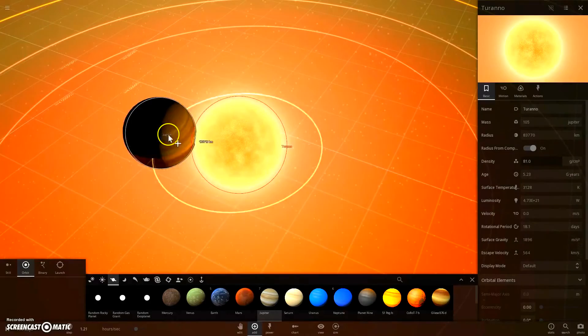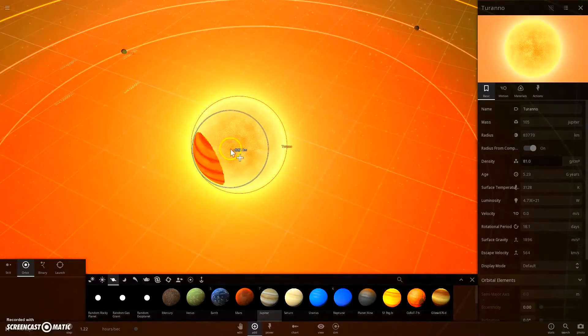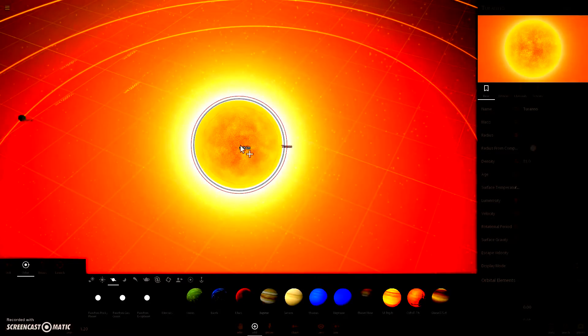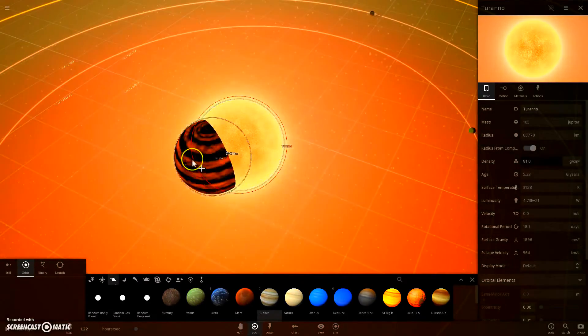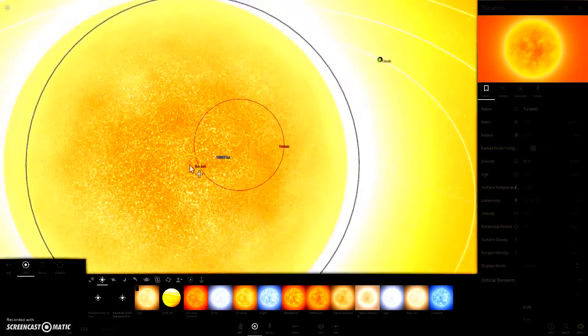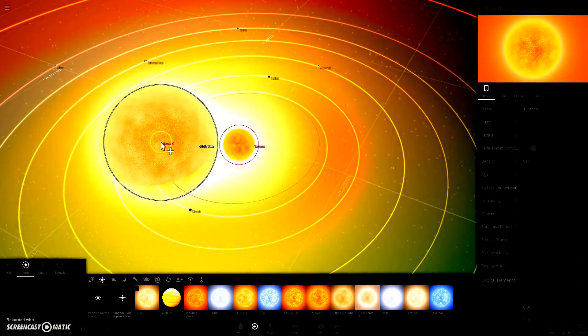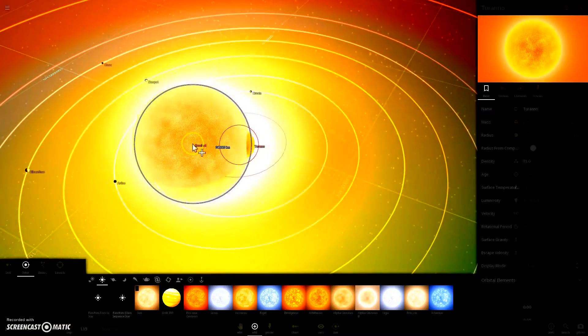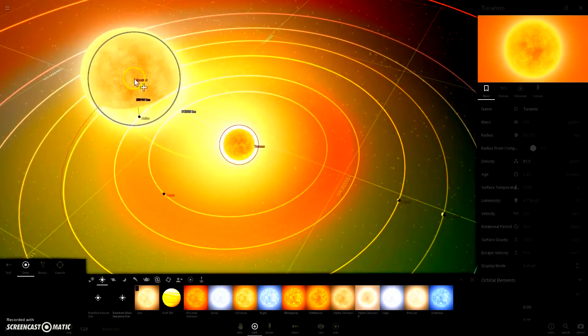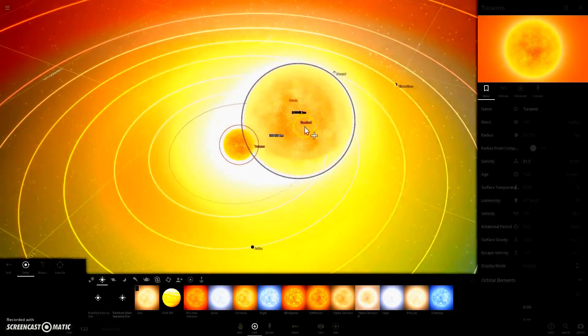A gas giant will not start to heat up until it's around here, so this is where it will start to get really nice. This is like a normal red dwarf compared to an ultra red dwarf. The ultra red dwarf is the teeny star, and the normal red dwarf is the one I'm just showing you right now — a little size difference.